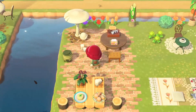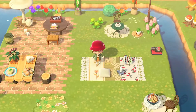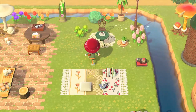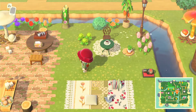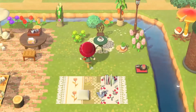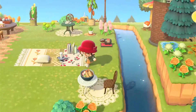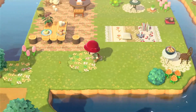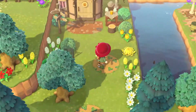Over here we have this great quilted mismatched picnic blanket — I love it. She combined two separate custom design codes for a picnic blanket, and I really like that idea; I've never seen anyone else do that. We have some New Year's noodles or whatever they're called, and then back here I love the little stepping stones.